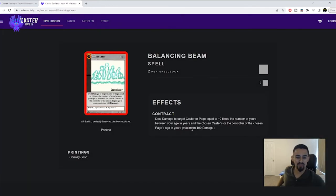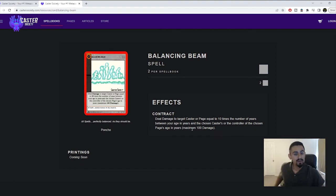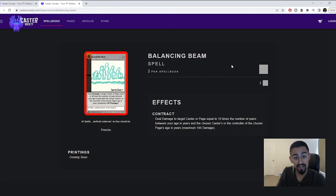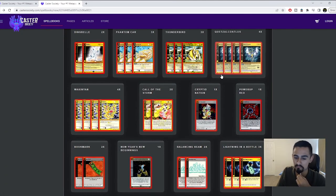Balancing Beam is a really good side deck card. It reads: 'Deal damage to a caster page equal to 10 times the number of years between your age and the chosen caster's age.' So if you're 13 years old going to a tournament, you'd probably want to main deck two Balancing Beams — it's a neutral cost and one of the best brawl cards in the game if you're ten or more years older or younger than someone. I'd imagine this player was probably on the younger side.